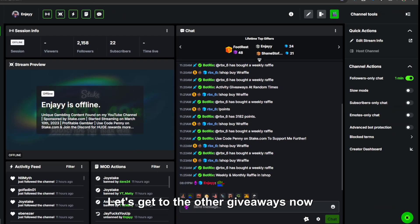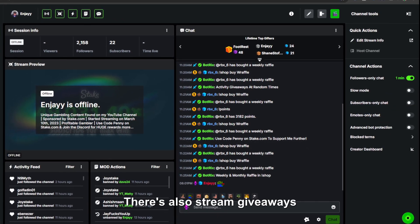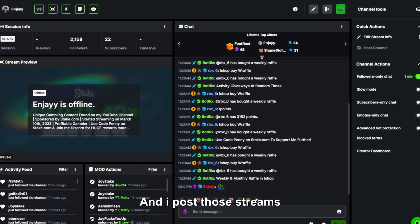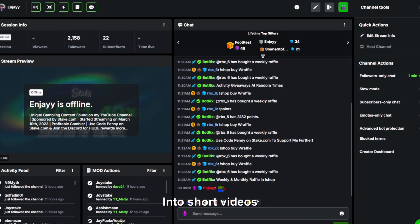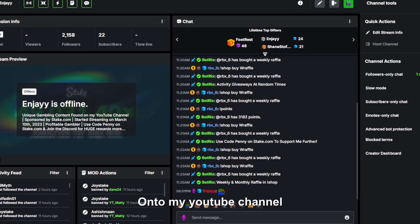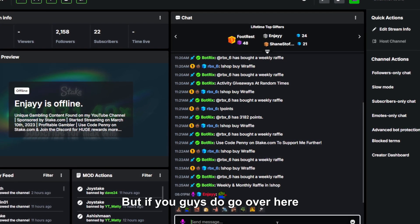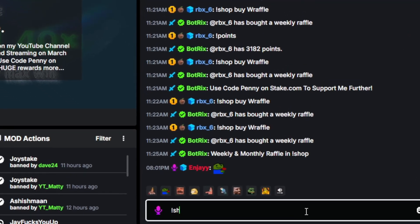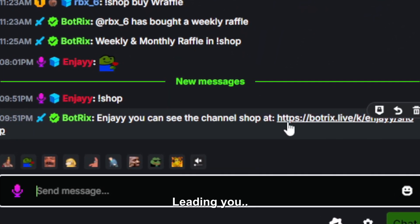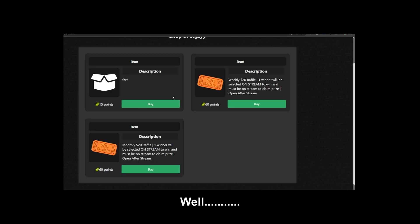Let's get to the other giveaways. We talked about the code user giveaways — there are also stream giveaways. If you don't know, I stream every single day on my Kick, and I post those streams edited into short videos such as 8 minutes, 10 minutes, or 15 minutes onto my YouTube channel. If you go over here and type exclamation mark 'shop', Botrix will provide you with a message leading you to the channel shop. If you click that message, you are directed to a page over here.